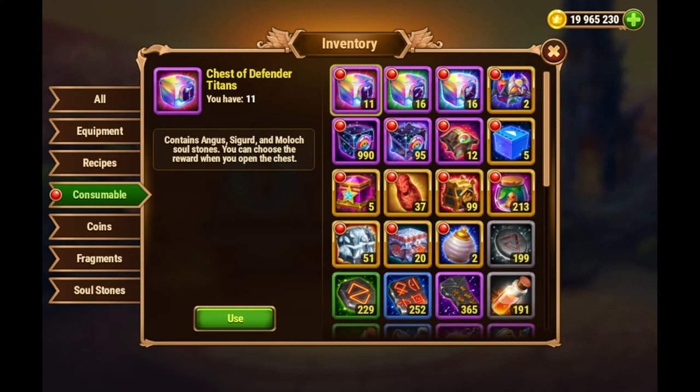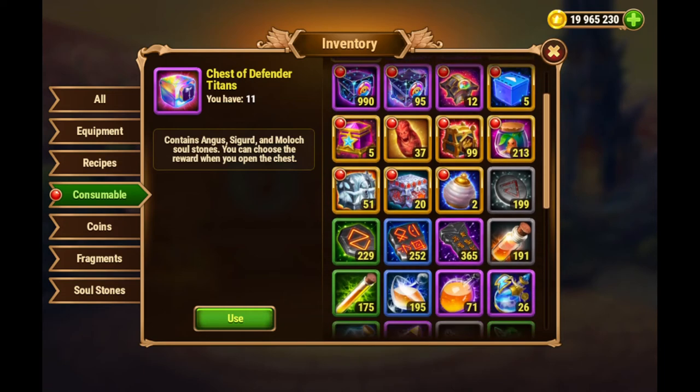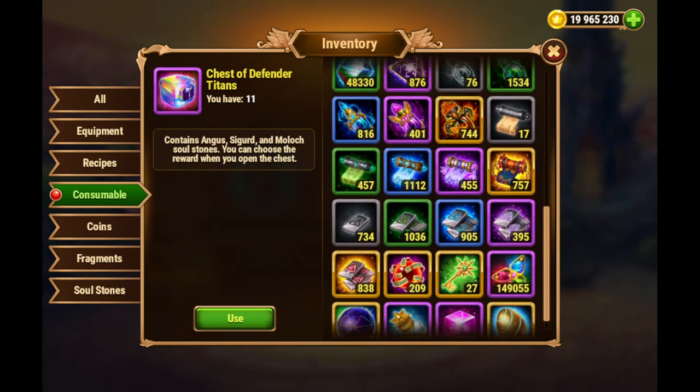Results: a bit earlier we had seven million gold, increased that to 13 or 14 million, and now we're at 19 million from opening these Storm Legacy chests. That was quite cool — it will definitely come in handy.